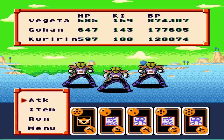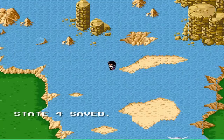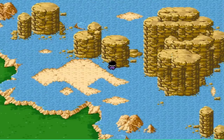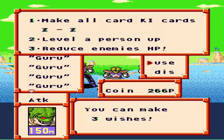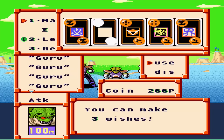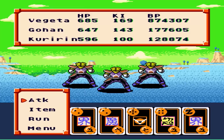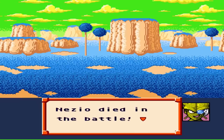Let's look at our stats — did we go up any levels? No. We got a card — you can make three wishes. Let's destroy you guys. Let's do a save state and find out what the wishes can be, cause that's a good item. Oh, we have to use it in battle? Alright, then we'll just use it in battle. Make all the cards, level up a person. So that's not too bad. Maybe I'll use it when I have one guy left to level up. But I'd like to use that against Frieza or something.